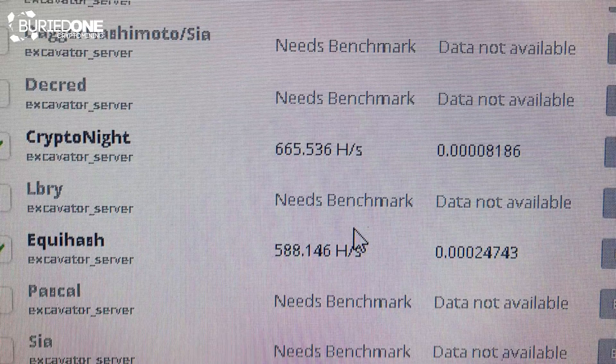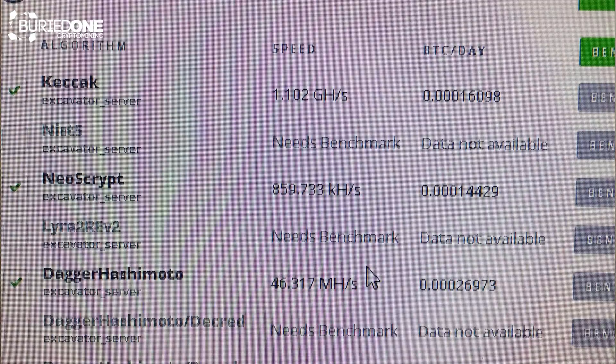On Kryptonite it was only doing 660 hashes per second, so that's even worse than an RX 570.